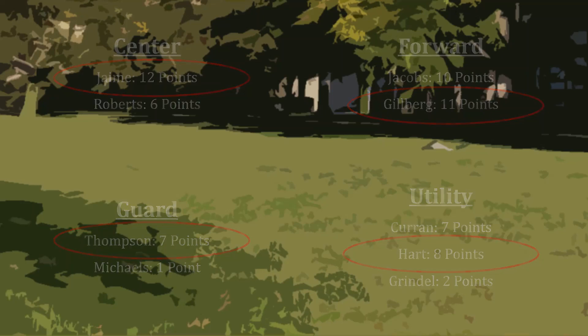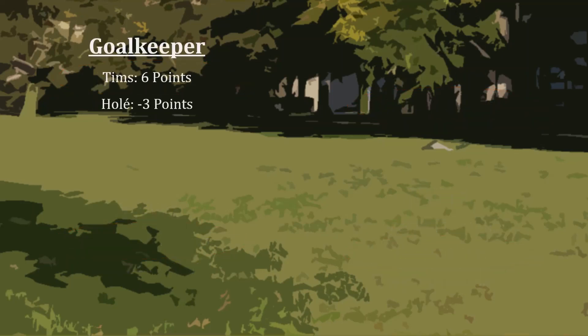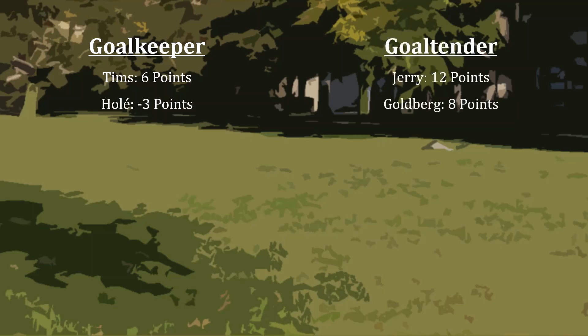Imagine that this one day fantasy game is about players who stop things professionally. You have to choose a goalkeeper — either Timms, who is guaranteed to be worth 6 points, or Ole, who is guaranteed to be worth negative 3. You must also choose a goaltender. There, the two possibilities are Jerry, who will guarantee you 12 points, and Goldberg, who would guarantee you 8.